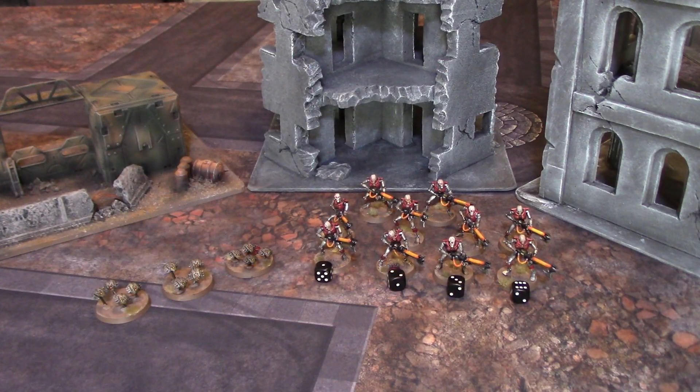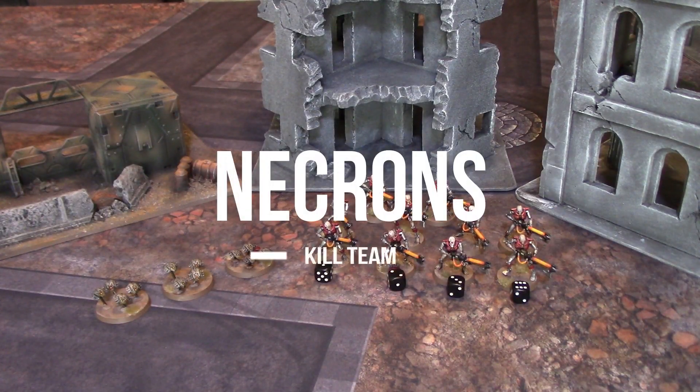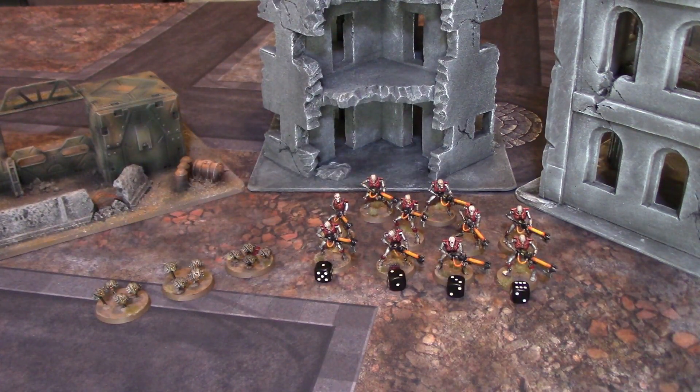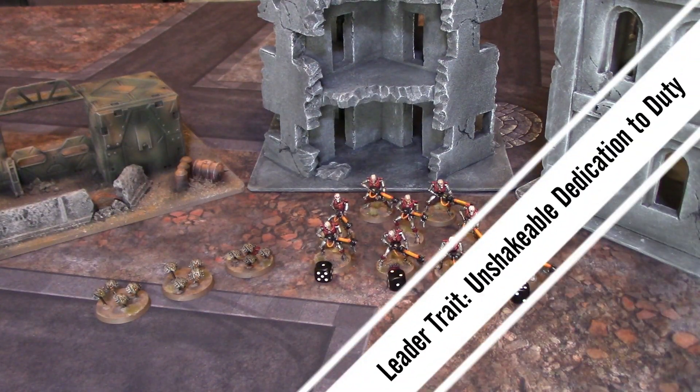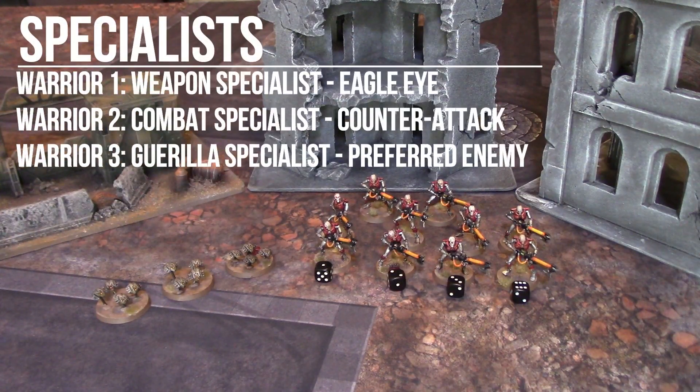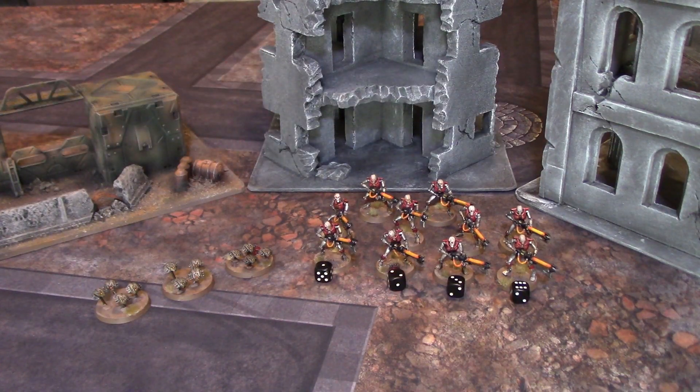Here is our Necron Kill Team. Pretty simple: we have 10 Necron Warriors and 3 Canoptic Scarabs. Number 6 represents the Necron Warrior Leader. Number 1 represents the Necron Weapon Specialist with Eagle Eye. Number 2 is the Necron Warrior Combat Specialist with Counter Attack. Number 3 is the Necron Warrior Guerrilla Specialist with Preferred Enemy. And that is our Necron Kill Team.